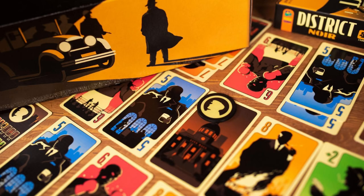District Noir is a card game where you play the head of one of two local crime organization leaders trying to vie for territory and support. You try to rally people to your side while aiming to control the three strategic locations that District Noir has to offer.